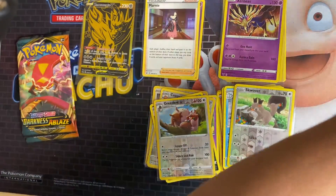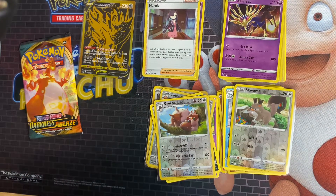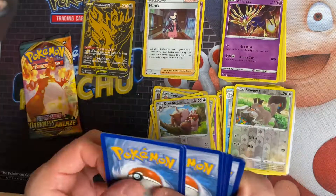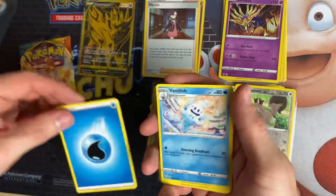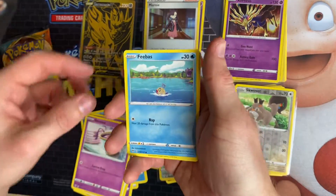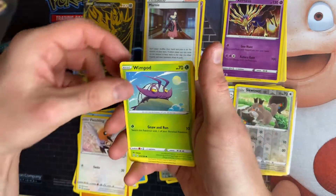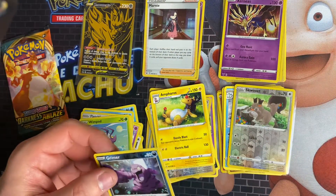This box has probably been the worst Zamazenta box I've opened so far, but there are two packs left — maybe we can get something. It's a code card. We've got Water Energy, Vanillish, Shedinja, Ursaring, Sinistea, Feebas, Passimian, Fletchling, Whirlipede, Grimer, and Forretress as the rare.